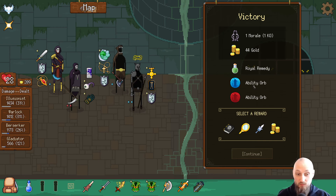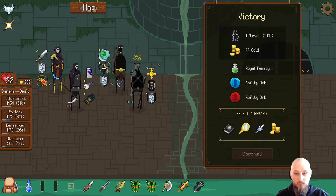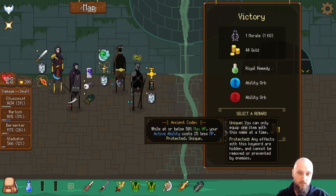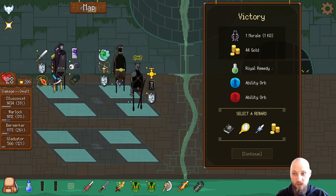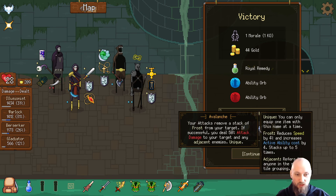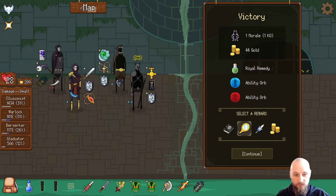We got new things here. In Codex: while at or below 50% max health your active abilities cost 25% less MP. Maiden's mirror: when you heal any hero by any means, a random damaged hero is also healed for 30% of the value — that's really good for the Warlock. Avalanche: your attack removes a stack of frost from your target — if successful, deal 50% attack damage to your target and adjacent enemies. I'm gonna take the maiden's mirror for the Warlock — it's gonna be insane.